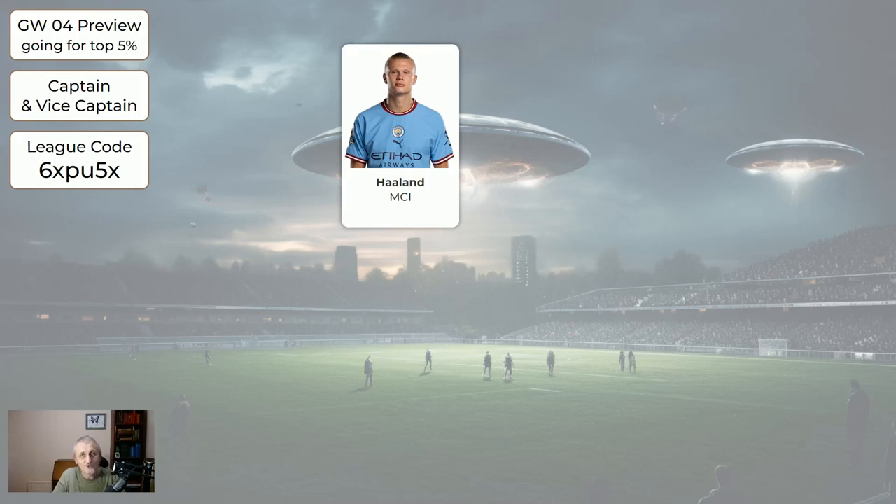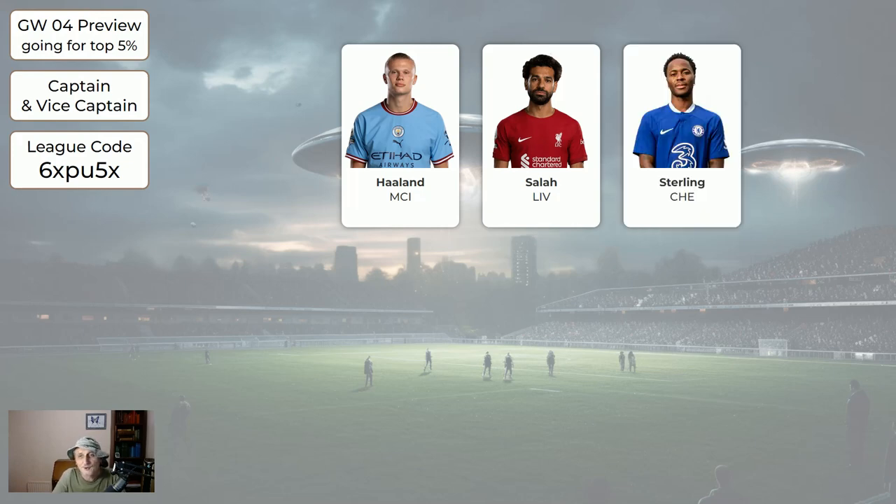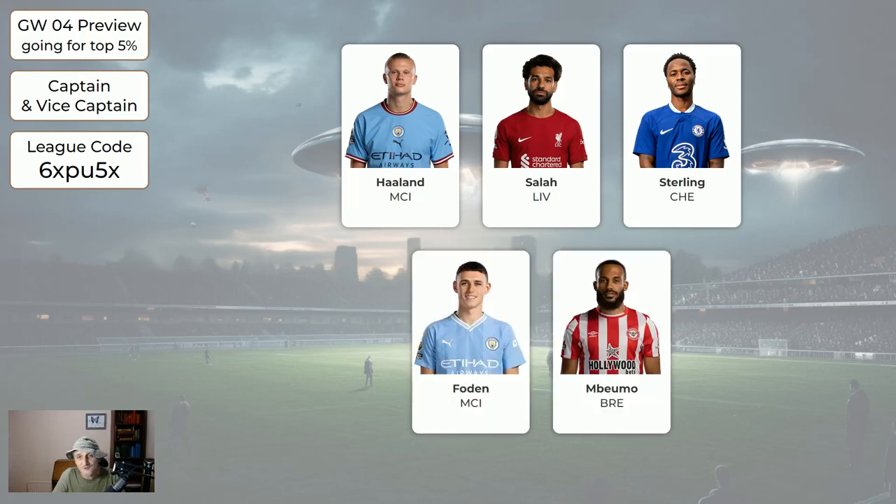Regarding captaincy — Haaland has a reasonably good chance of getting a good score this week and is probably going to be the most captained player, so I think he's worth getting the old mule hat. But there's always a choice: if you'd rather have Salah at home to Villa, he could get a big score. Sterling for Chelsea could get a very good score this week, as could Foden and Mbromo. It's unlikely none of these are going to get a double digit score. Haaland is the safest pick because most people will go for him, so you'd be hurt the most if you go for somebody else and Haaland outscores you. Choose one of these as captain and a different one as vice captain. I personally wouldn't have Haaland captain and Foden vice captain, just for the very remote chance that the game gets postponed.